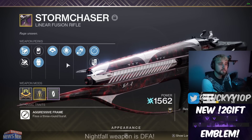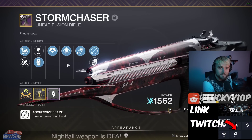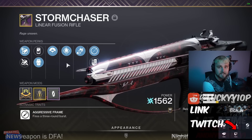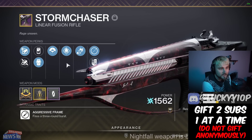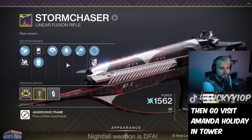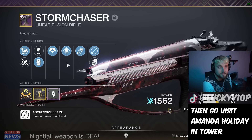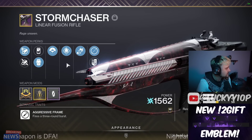Hey YouTube, I'm Lucky, and in today's video we're going over the god roll of the new linear fusion rifle, the Storm Chaser. This thing does insane damage — significantly more than normal linear fusions because of its burst fire. There's a bit of risk-reward with that since you could miss shots, but overall as long as you're shooting a boss with a sizable crit zone, or if someone's running a Divinity bubble, you'll hit all those crits and do an insane amount of damage because of the perks.